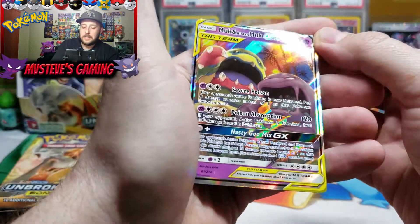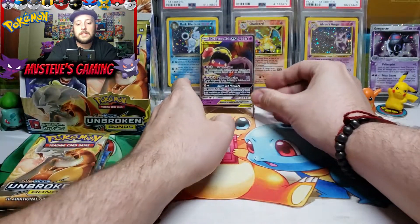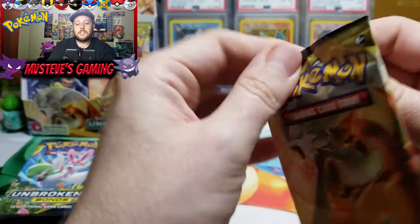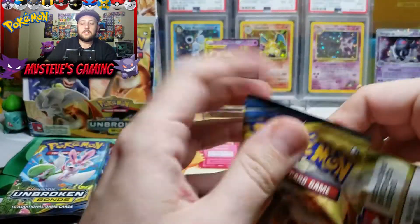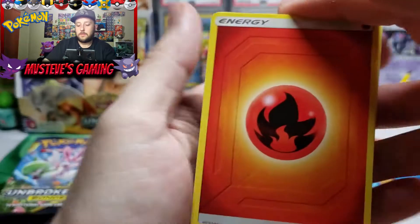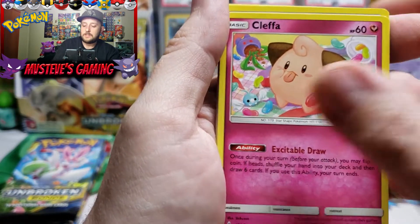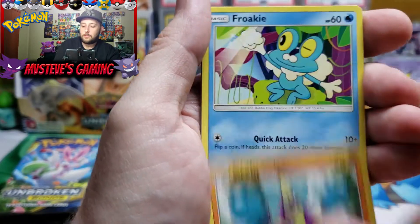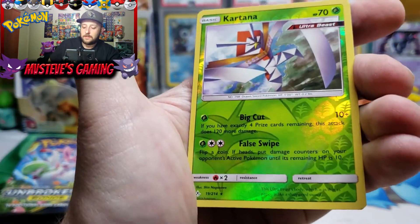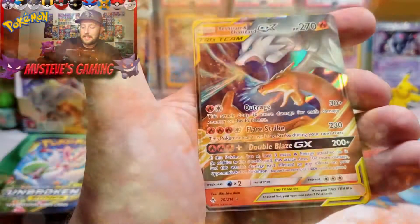Our first ultra rare pull of the box — something to take the spotlight at least. Let's set them down in the spotlight, MV fam, and continue on with this Reshiram & Charizard pack. Can we have some pack magic here with the Reshizard? Fire type energy, fire type energy — could one of the Zards be in here? Porygon 2, Oddish, Crabrawler, Froakie, Litten, Geodude doing some pull-ups again. There's a reverse holo Ultra Beast Kartana.